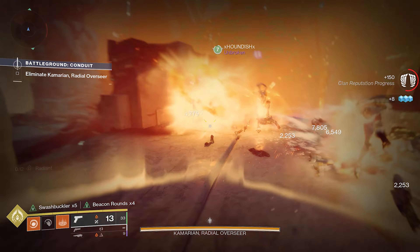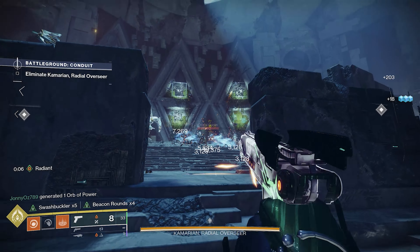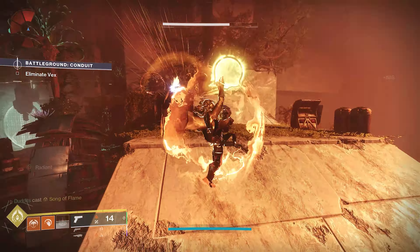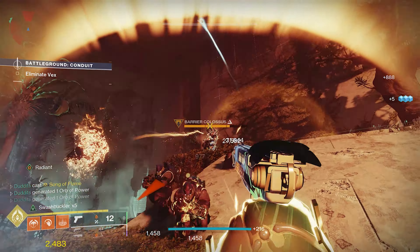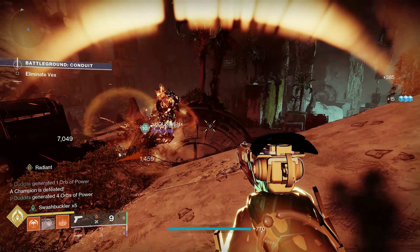You can stack swashbuckler by getting kills with your sidearm — times one up to times five — but sometimes you get a melee kill and it's going to instantly put you up to swashbuckler times five, which is a 33 percent damage increase. And obviously if you're in a melee build, you're putting Radiant on top of that as well. Radiant and swashbuckler at the same time is super strong — that's 33 plus 25 with your Radiant.